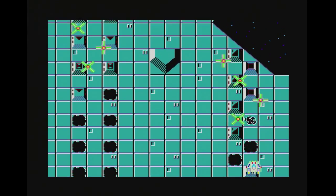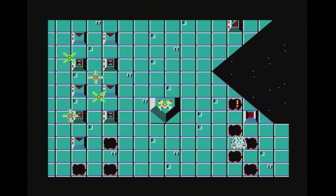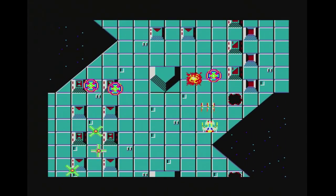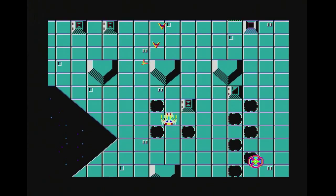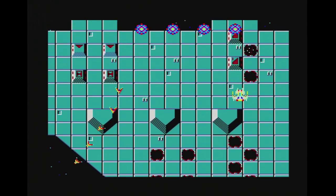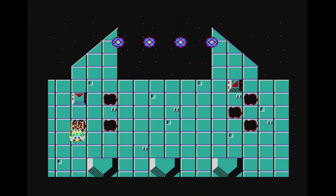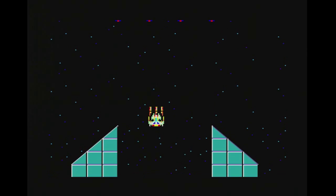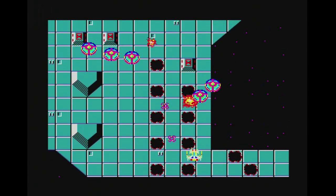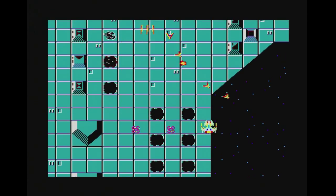The first stage introduces all the basic mechanics. Destroying enemies scores points, though the game doesn't have a HUD showing you your points during gameplay. Shooting at the boxes will earn upgrades that float from the top of the screen. There are much needed speed upgrades, upgrades to your main fire, along with an alternate laser weapon. Finally, there are a couple of options that will mirror your movement and match your firepower.